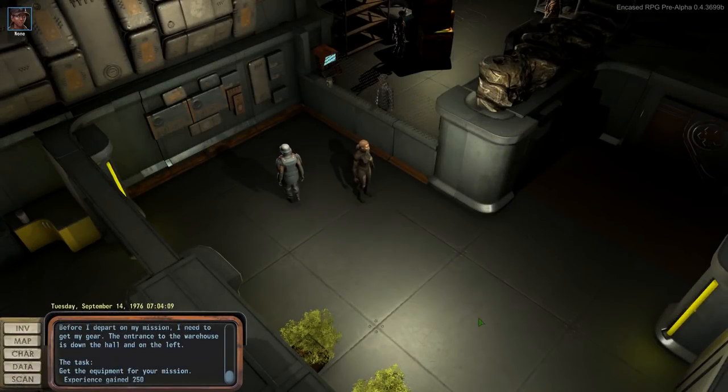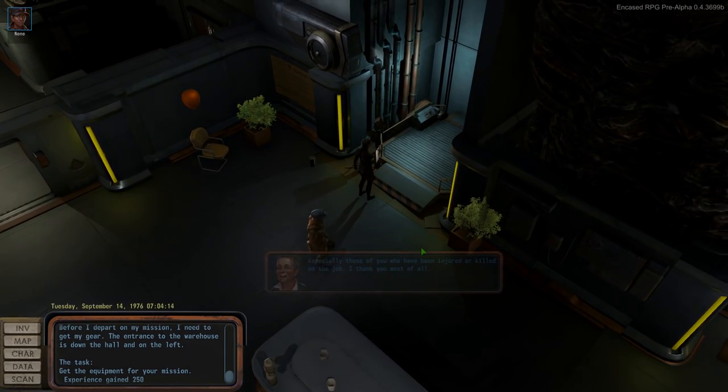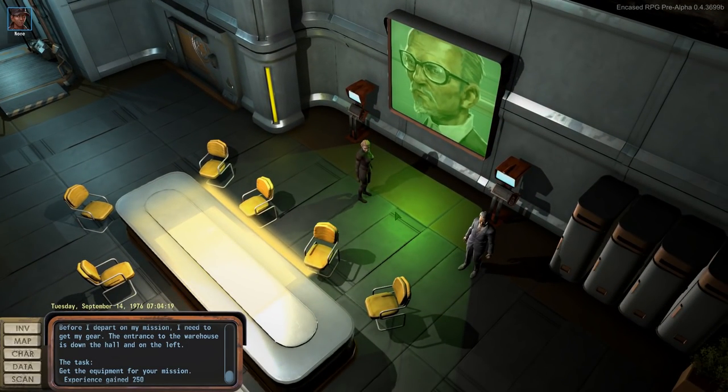If we play the same situation with our Black Wing soldier, we have a completely different experience. We are asked to choose a call sign for our fighter, while other wings will have their own mini-stories.